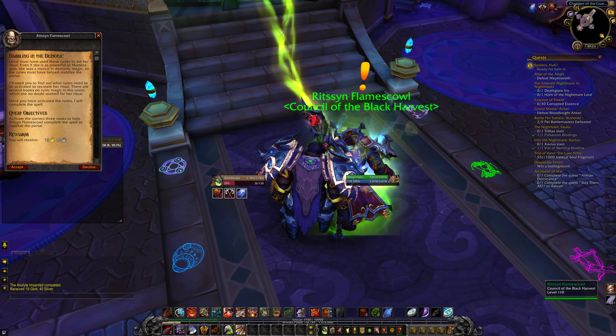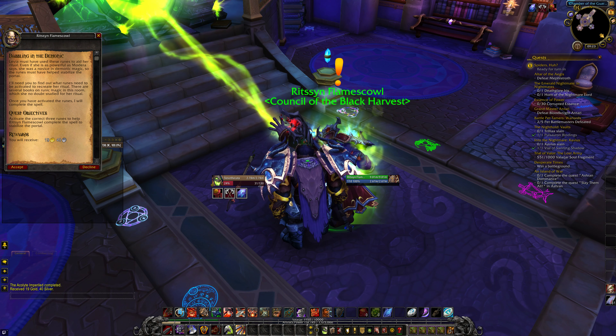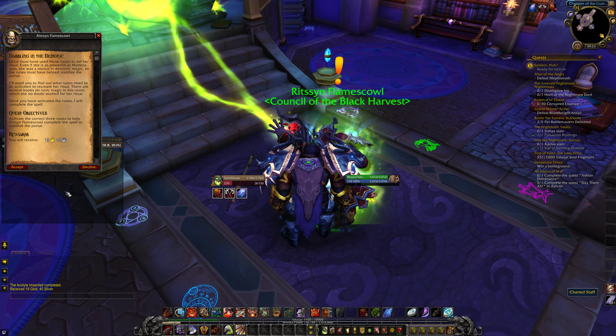Dabbling in the Demonic. Activate the correct three runes to help Ritzian Flamescowl complete the spell to stabilize the portal.